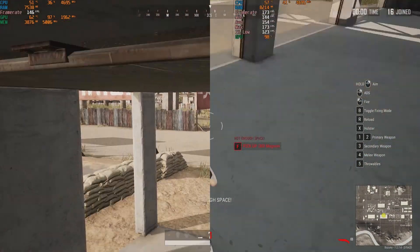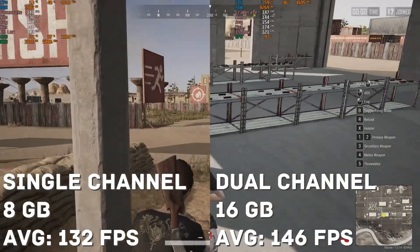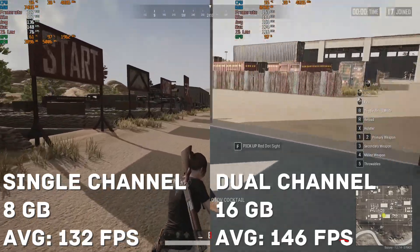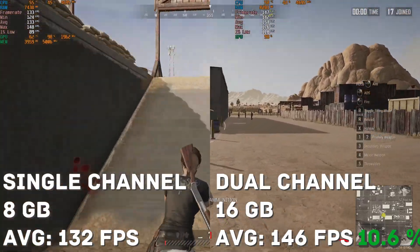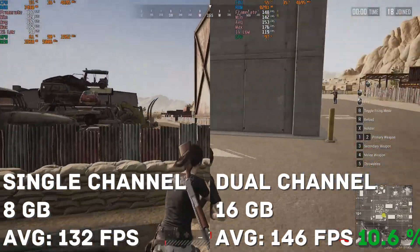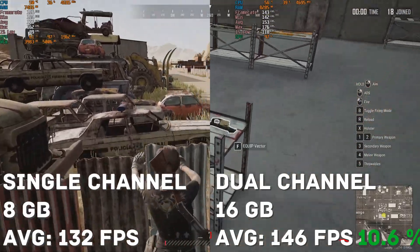The next game we tested was Player Unknown's Battlegrounds. In this game we had a 14 frame difference going from single to dual channel, which equals 10.6%. This is pretty important because going from 132 frames to 146, we break the 144 threshold — so those of you using a 144Hz monitor can get the full benefit.